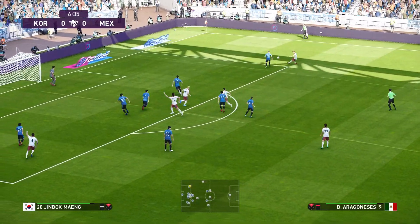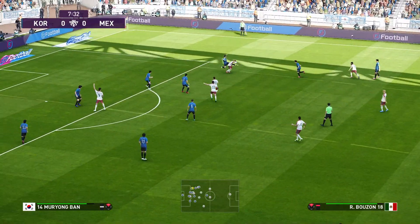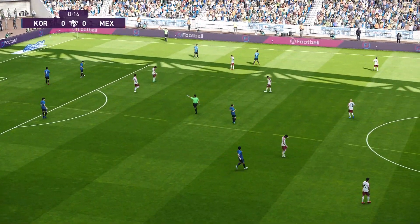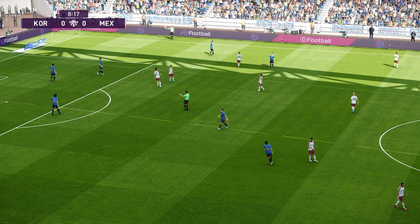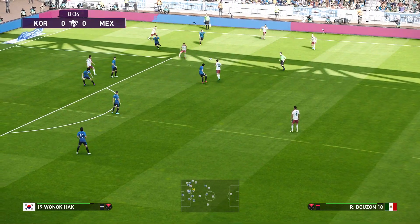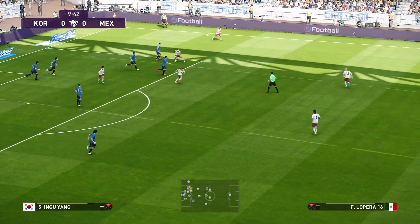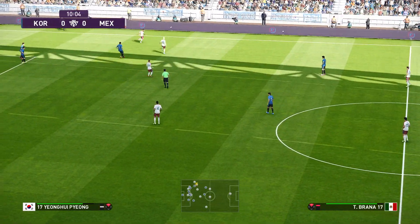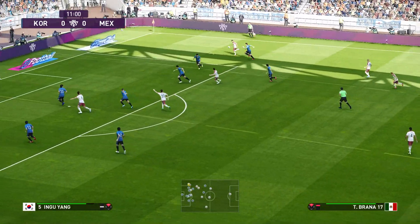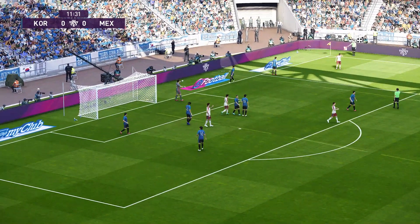He plays it out to the flank. Cleared without complication. Mexico have made it clear what they're trying to do for me, Peter. What are they trying to do? Well, I think they're making the pitch as big as possible to work both flanks into better supply routes.